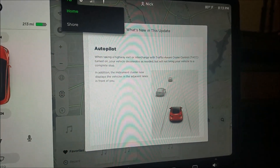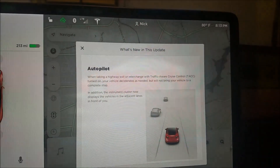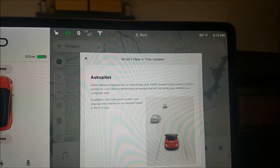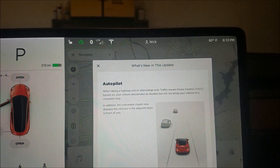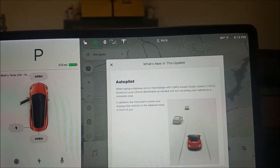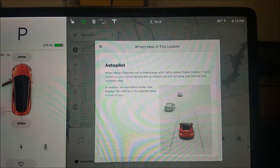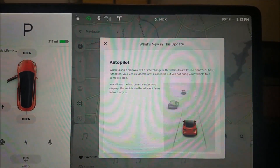Just got the new update — it's version 8.1, 2018.21.9. Let's see what it includes. When taking a highway exit interchange with Traffic Aware Cruise Control turned on, your vehicle decelerates as needed, but will not bring it to a complete stop.